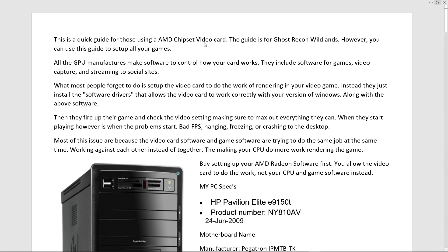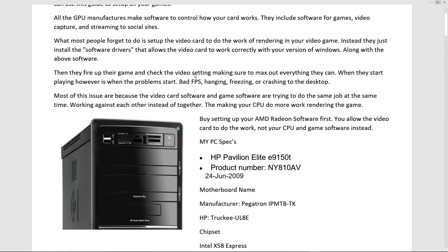What I'm gonna do real quick is show you a quick guide for those using the AMD chipset video card, like me — for Ghost Recon Wildlands. However, you can also use this to set up all your games. All manufacturers make a software control panel to control how your video card works. Most people forget to set up the video card to do the rendering work in their game. Instead, they just install the software drivers, fire up the game, max out everything — and then the problems start: bad frames per second, hanging, freezing, crashing. Most issues come from the video card software and gaming software trying to do the same job at the same time, working against each other, and then your CPU starts freaking out trying to do all the work.